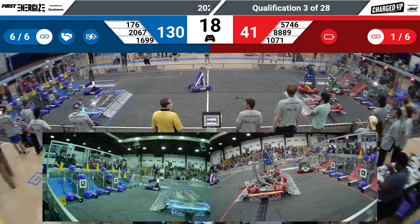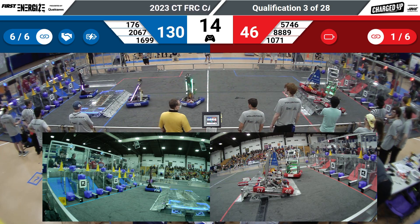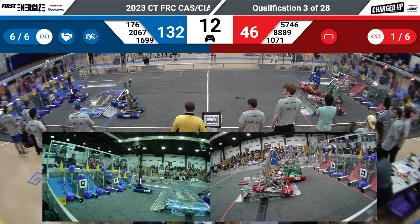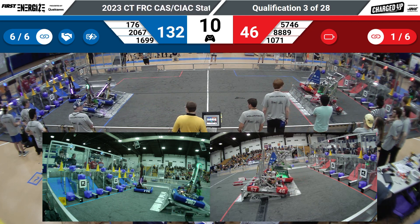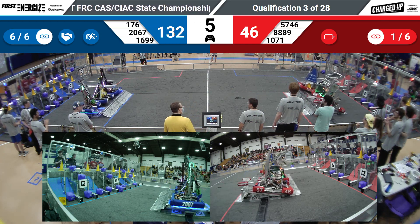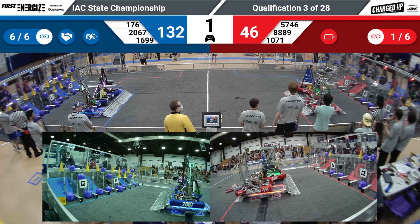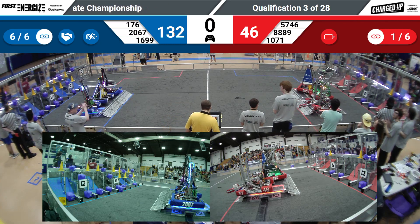They go right on over. Looks like they're going to head back to the Human Player Station. With 15 seconds left, the Red Alliance has the right idea — they're going to try to get docked and engaged, secure that additional ranking point. Blue Alliance doing the same now. We might have two triple balances here if these teams can figure it out. Blue's got it. Now can red do the same with two seconds left? They managed to do so.